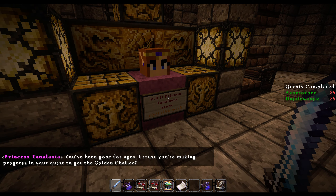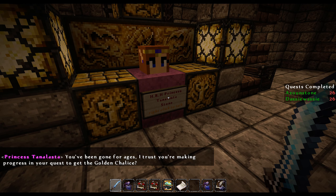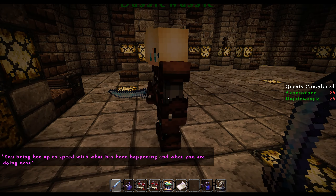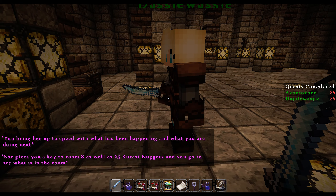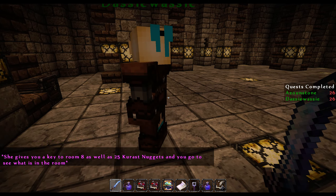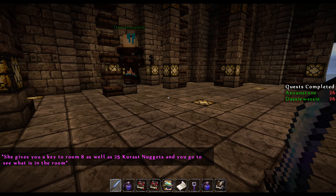We go and speak to Princess Tantalasta. We are indeed, Your Royal Highness, making very good progress I think. So we tell her what's going on and what we're doing, and she gives us a key to Room 8 as well as 25 nuggets — that'll help cover some of the membership costs we've got — and we go to get our reward.